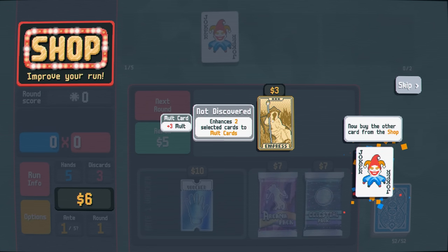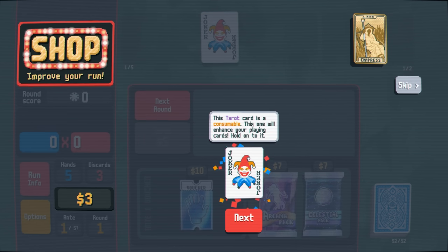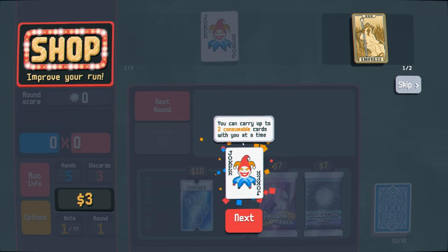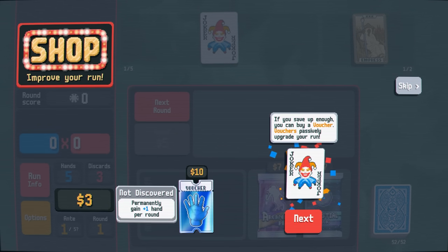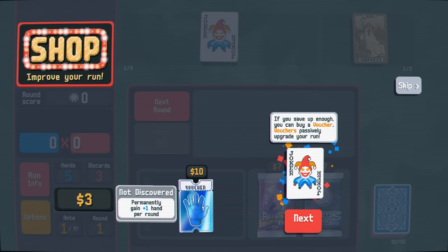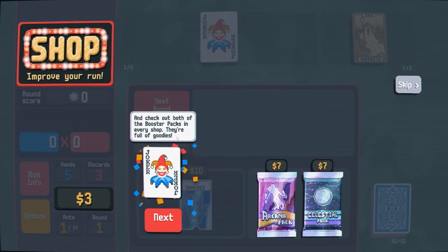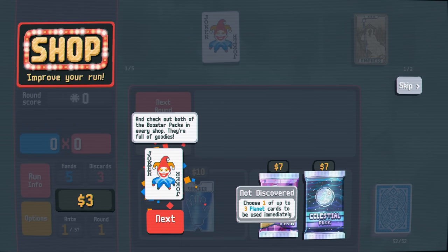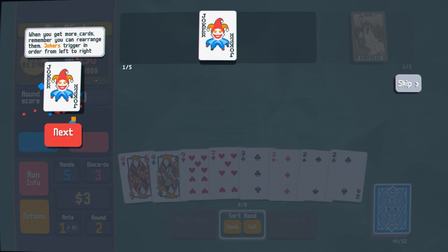I could buy the Empress — enhances two selected cards to mult cards. This tarot card is consumable and will enhance your playing cards. You can carry up to two consumable cards at a time. If you have enough you can buy a voucher — vouchers permanently upgrade your run. Vouchers are restored after you beat the boss blind. Check out both booster packs in every shop — choose one of three tarot cards or one of three planet cards to add to your deck. When you get more cards, remember you can rearrange them. Jokers trigger in order from left to right.